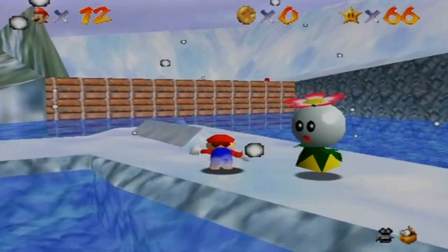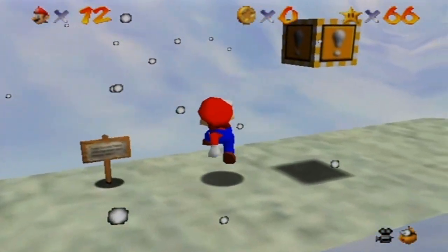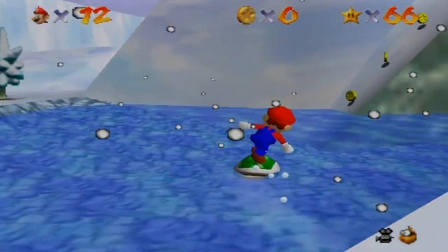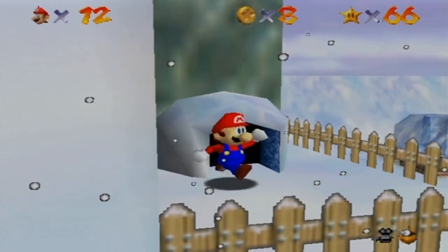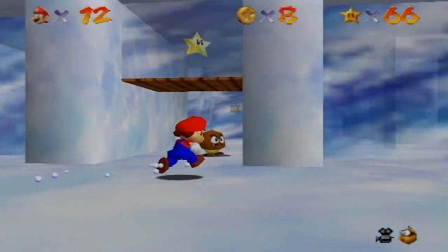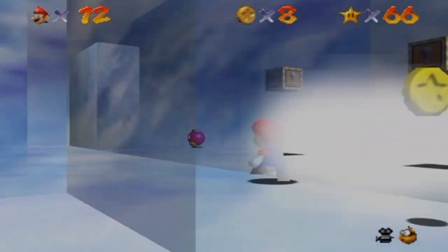Alright. So what you do is you bounce on this thing's head and you hit this box right here. Okay, here we go — we got a Koopa Shell. And then, if you want to do this the normal way, you can take the trail up to the Snowman's Head, starting right there. So go into this igloo and look for a Pink Bob-omb. Pink Bob-ombs are the bomb.